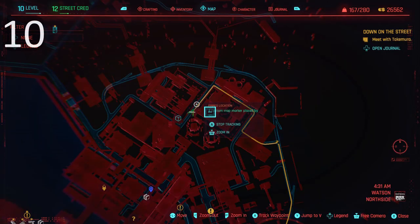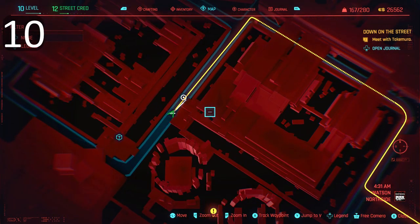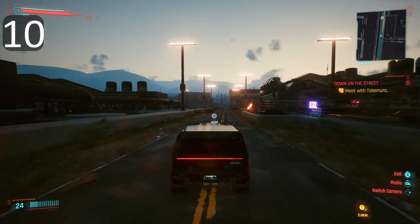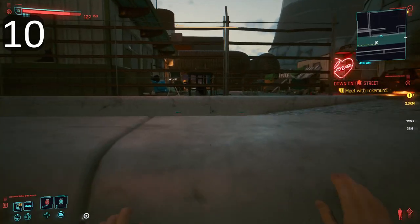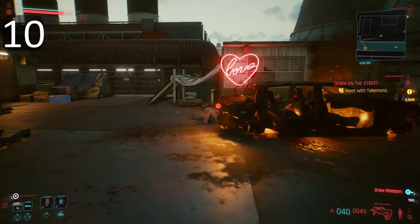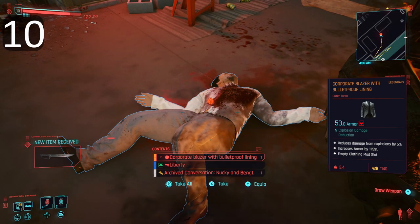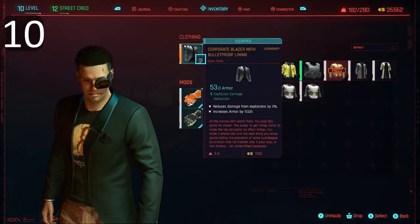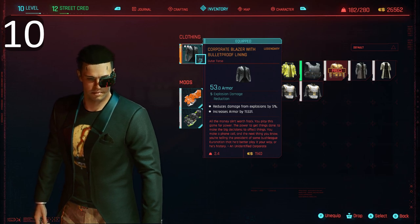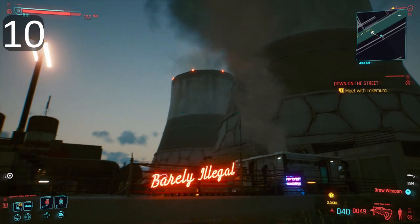Up to number 10, and we are once again driving to a shady part of town to scavenge from dead bodies — the future really is quite bleak, isn't it? Drive up and park outside this tasteful neon sign, climb up the ledge, and look for the dead body with the red indicator over it. Another legendary: a corporate blazer with bulletproof lining and 5% explosive damage reduction. The nearby smokestacks really adds to the quality.